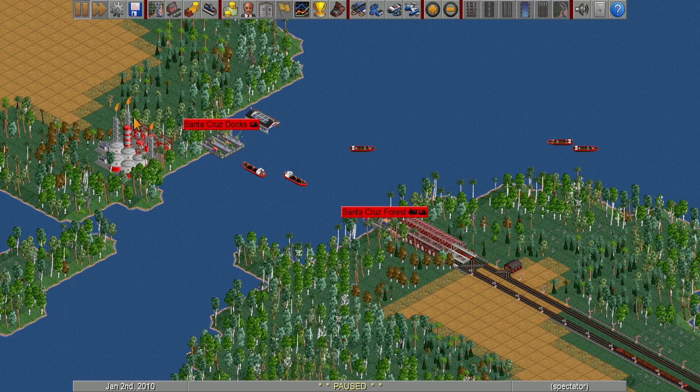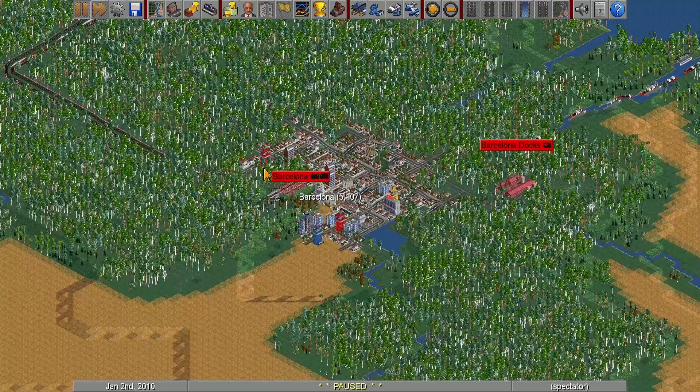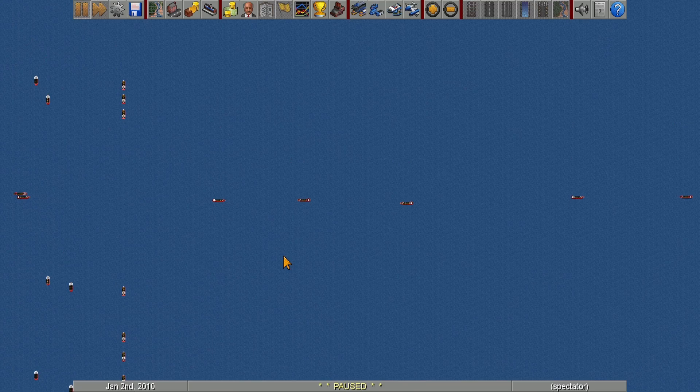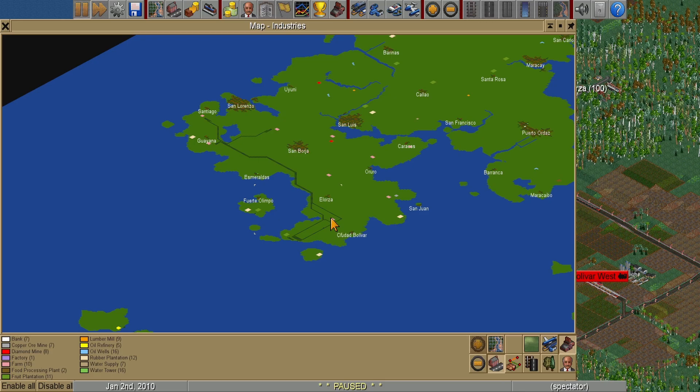I tried to stay away from bridges as much as possible — any large land mass that was separated I kept bridge-free. Bridges were also restricted in length anyway. That route takes everything to Santa Cruz Forest and then to Barcelona to sell the goods. For food I brought fruit and corn in and dropped it off — my second island was pretty straightforward since the production volumes were high.